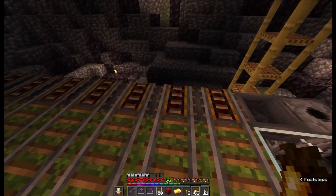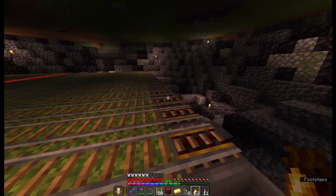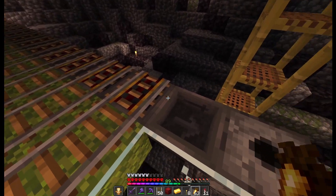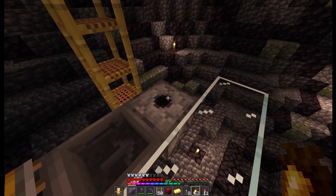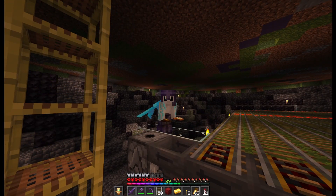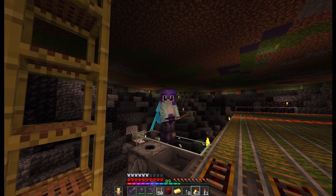All of these hoppers are feeding into the dropper. You can see why I did that later. But if you do this farm in your world you can just place a double chest or actually multiple double chests — this farm is so productive. Or better, a shulker loader. But if you want to see why I chose a dropper, wait until the end of the video.